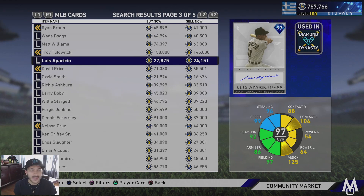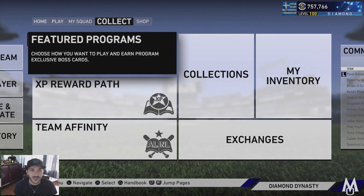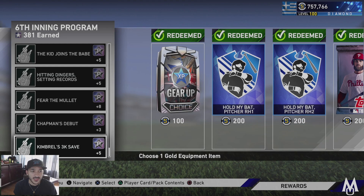I think Aparicio could be a really good card because those contact numbers are good and the rest of the card minus power is really solid. So we're definitely gonna scoop him up for 24k - I think that's pretty cheap.